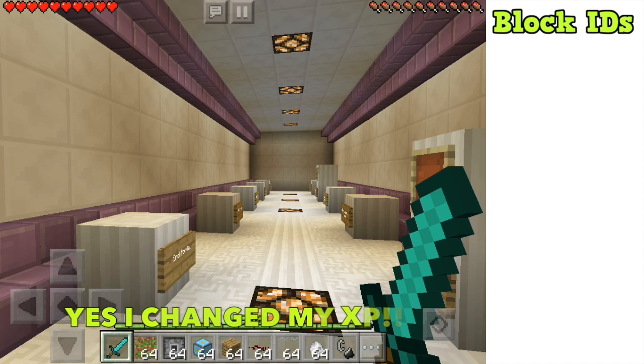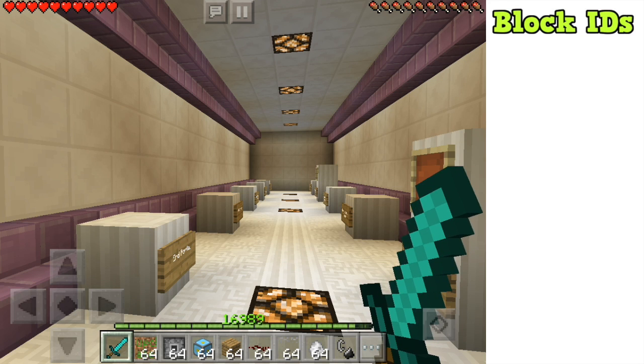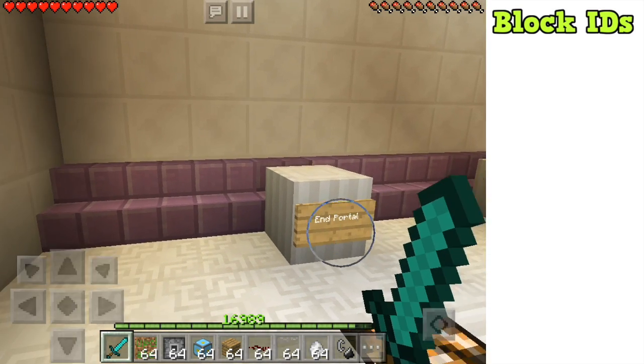Just before we begin, I keep a diamond sword and flint and steel in my inventory just in case something unexpected happens. We are standing in this tiny little building I've built, and we're going to go through all 10 hidden blocks and items inside Minecraft Pocket Edition.